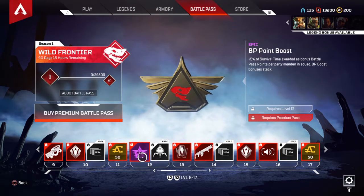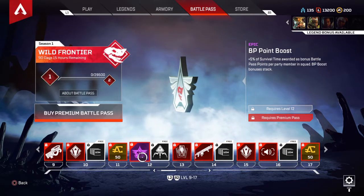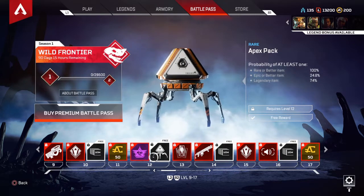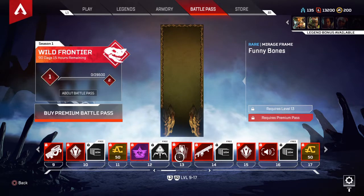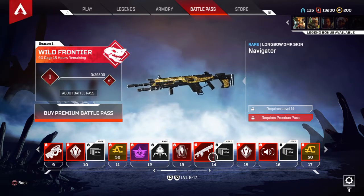There's a BP point boost — survival time awards bonus Battle Pass points, kind of like Fortnite when you play with other people. You also get an Apex Pack with that on tier 12. Tier 13 is the Mirage Funny Bones rare banner and the Navigator skin for the Longbow.